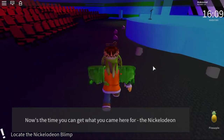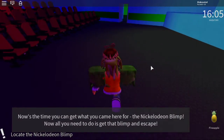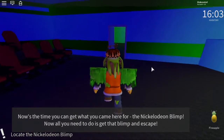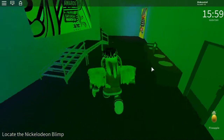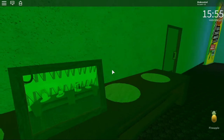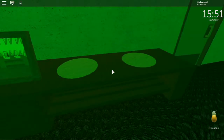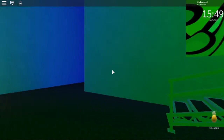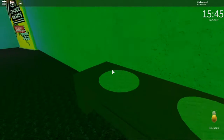Now's the time — you can get what you came here for: the Nickelodeon blimp. All you need to do is get that blimp and escape. What's here? Oh, is this kind of like Bendy and the Ink Machine where you have to collect items and put them down here? Okay, we need those items: pineapple — I already got a pineapple.